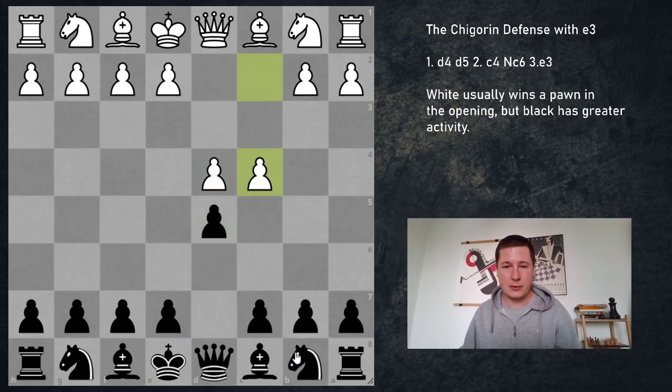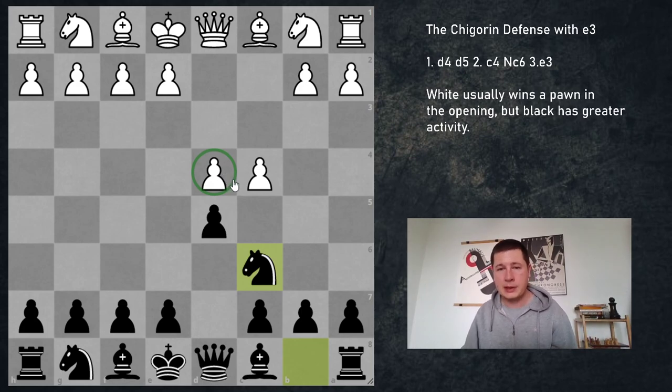So d4, d5, c4, Nc6. So far we've been looking at Nf3 — if you haven't seen that video please do. Also if you haven't seen the introductory video, look at that so you can understand the basics of the opening. With the move Nc6, black is putting pressure on d4, which is very important. He is linking his ability to defend the center with the c-pawn, which is very counterintuitive in all d4 openings and could end up being troublesome.